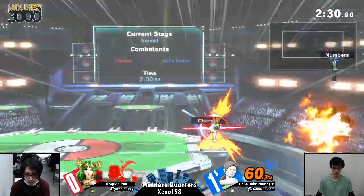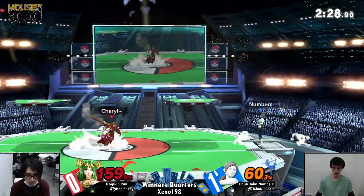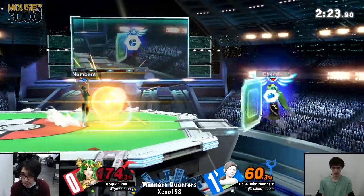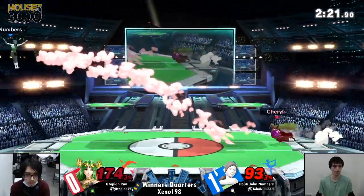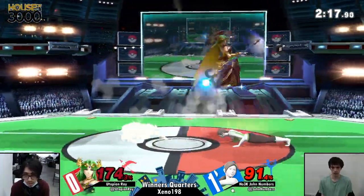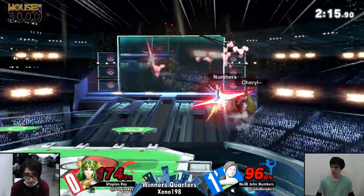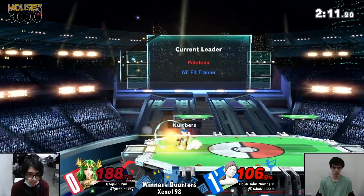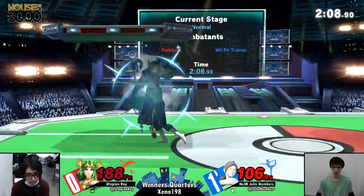Oh, that was so big — that drag-down up air. And still Utopian Ray is alive with a lot of rage on his body. Numbers is not going to the Deep Breathing. Oh, careful — you're both off stage. One grab could do it. Numbers knows that — don't get hasty. Forward air was like the only move that wouldn't kill at that point.